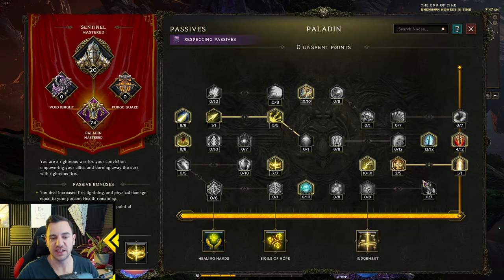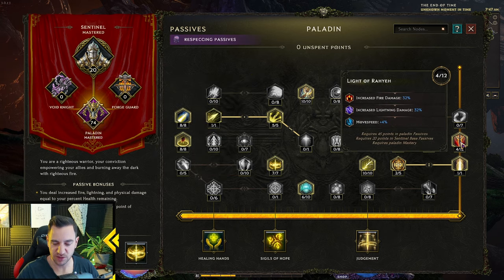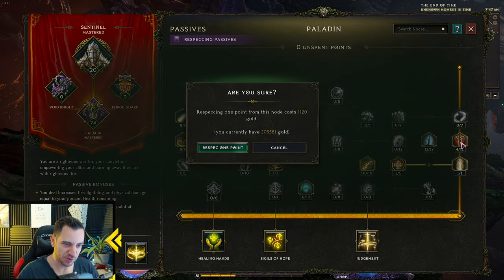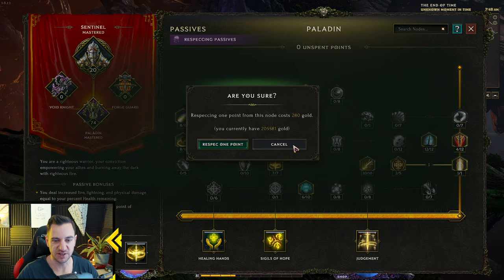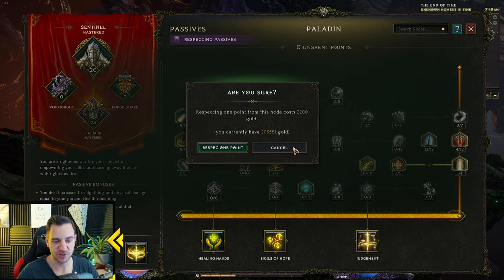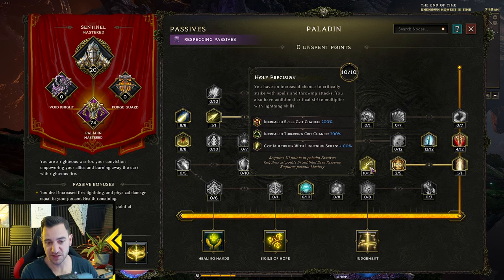You click on a node and it asks if you're sure — respeccing one point from a node costs around 1,120 gold, for example. This cost scales higher the more points you have invested. A node with one point might cost 280, while one with 10 points could cost 2,200 for the first removal, then 2,800 for the next, 2,600 for the one after — roughly 10k gold to fully respec a single maxed node.